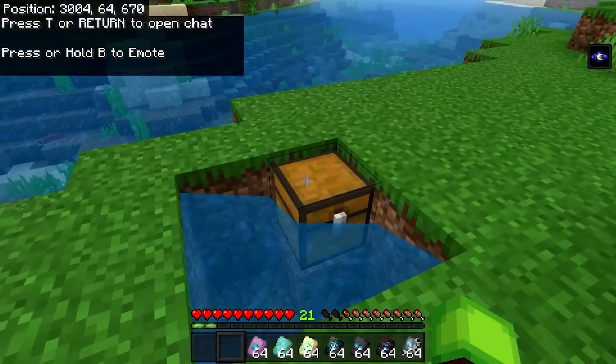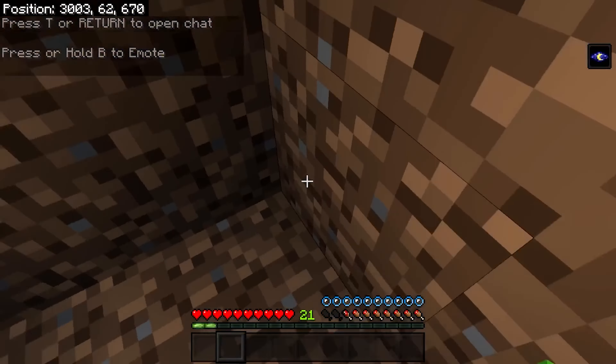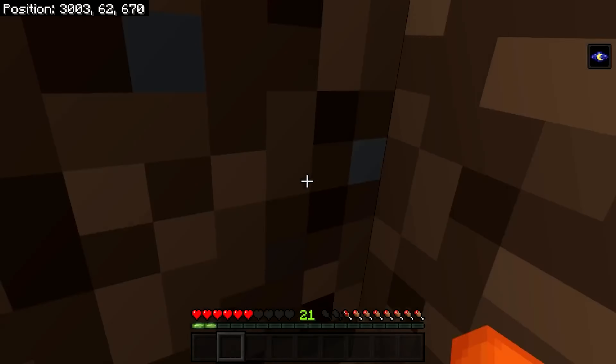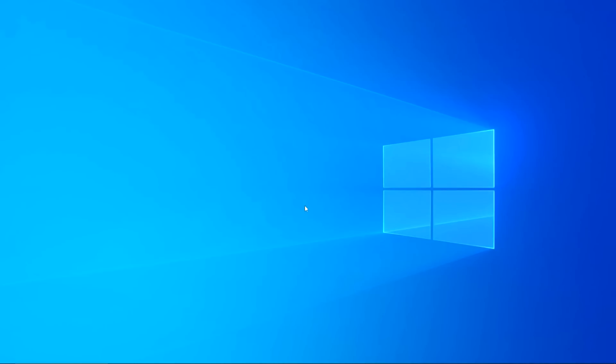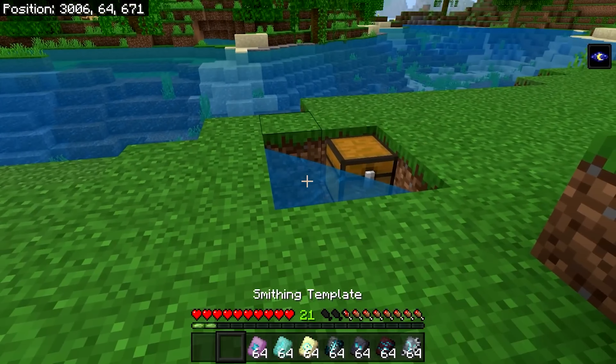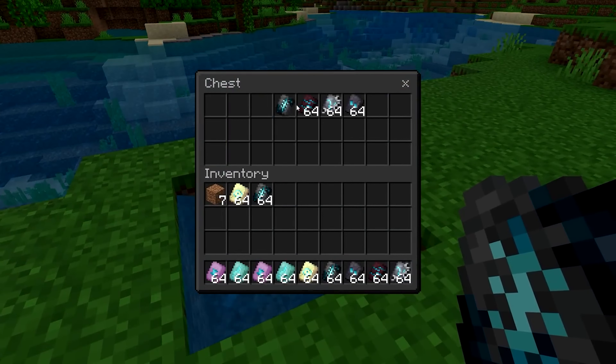Then open up your world again. As soon as the world opens, open up your chest and place in all the items you want to duplicate, then step into the water. Again, wait until all the bubbles run out and you take anywhere between three to six hearts of damage — four works best. Once you've done that, force quit and open your world. If you did everything correctly, you should have the items in your hotbar, and if you open up the chest — boom — we have all of the duplicated items.